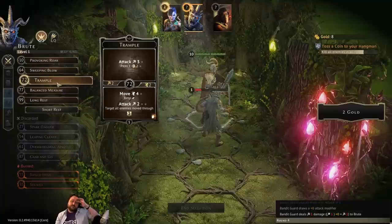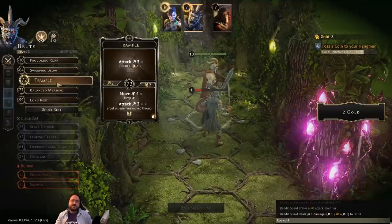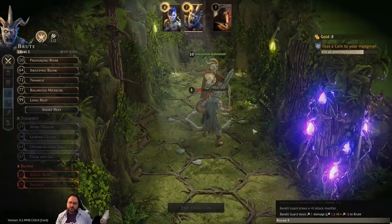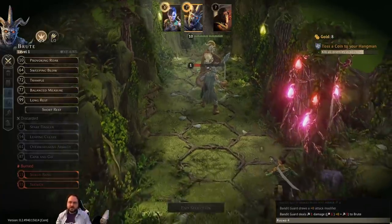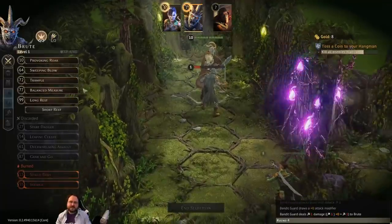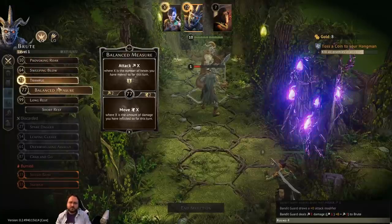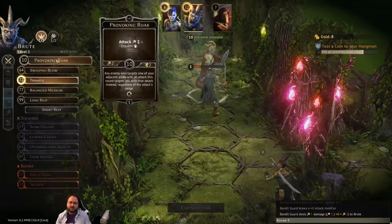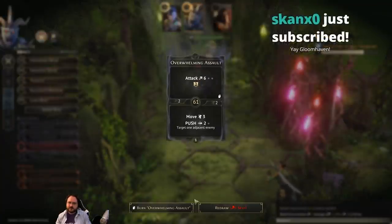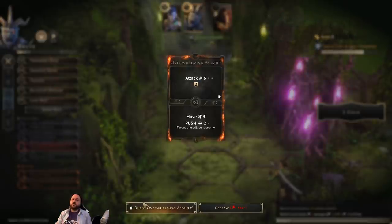The bottom of Trample lets you move up to four as a jump — you can move through people and actually want to, because it does two damage to all enemies you pass through. Using Trample we can step onto this guy then move one, two, three and end up on a gold pile. With the Scoundrel we can still grab one pile, so using Trample means we get a second piece of treasure. We'll take Trample — none of the top parts help us anyway. I'll short rest. The problem is we can min-max for treasure or for XP.